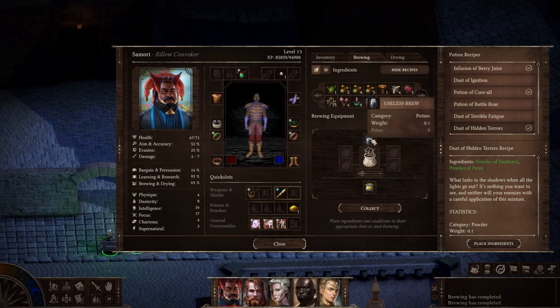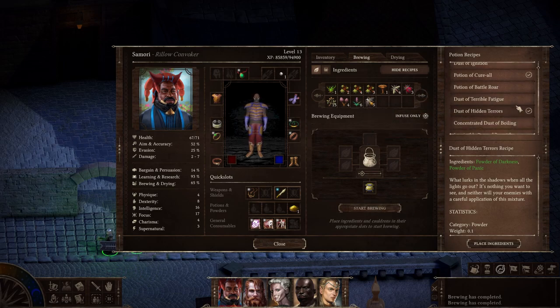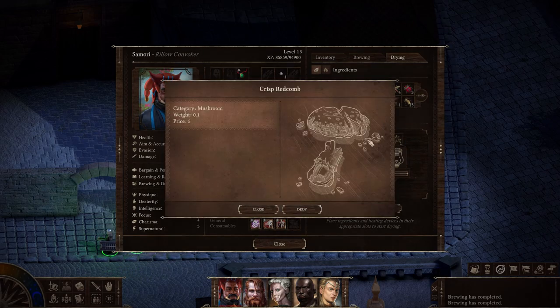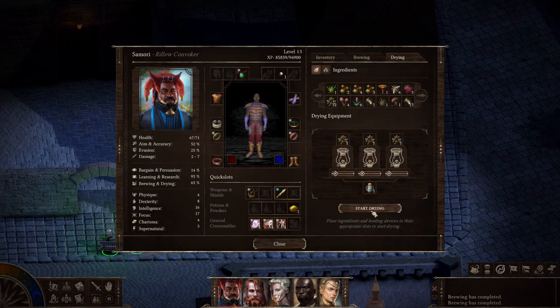Sometimes crafting takes several in-game hours, so you cannot just test it and reload if it's wrong. Also, the recipe menu only shows in the brewing interface, not the drying interface, which forces you to flip back and forth to ensure you are using the correct powder ingredients. It's even worse with top-tier powders that oftentimes need you to create two powders and combine them. I like being able to craft items that can be used offensively, but this is just too cumbersome.